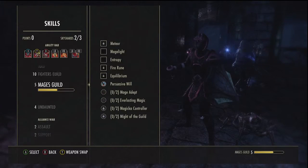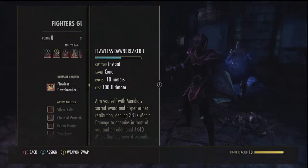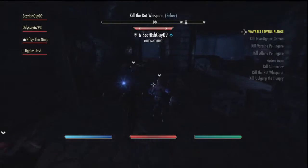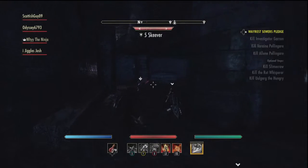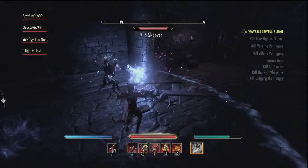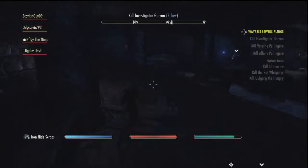Let me give you a quick look at my skills. I'm switching my ultimate from an assassination ability to a Fighter's Guild ability — Dawnbreaker — because there are loads of little enemies and it hits everyone in front of me, so it's a great AoE ultimate. It charges quite quickly too, only costs 100 ultimate, and every time I kill an enemy I gain a lot of it back.